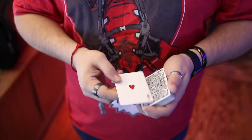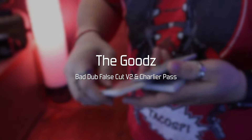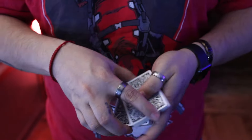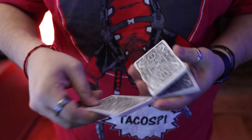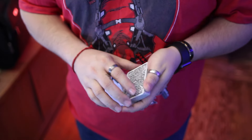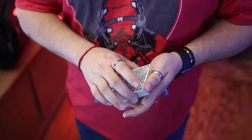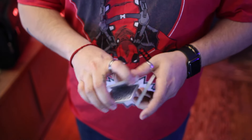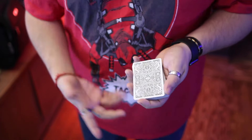Let's do another one right now. The next variation of this really isn't about the sound at all. It's just a false cut, but it uses the same kind of mechanics. You just strip this out — you do this, and this goes here. So it's the same idea as this one, but instead you just strip it out from the front, and you do a one-handed cut, and you put it back. So I'll walk you through that now.